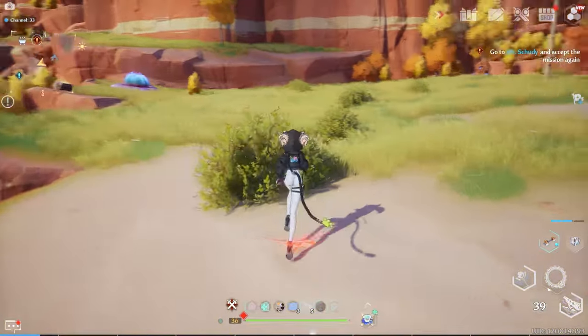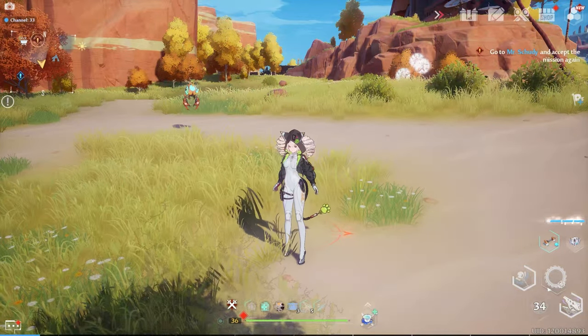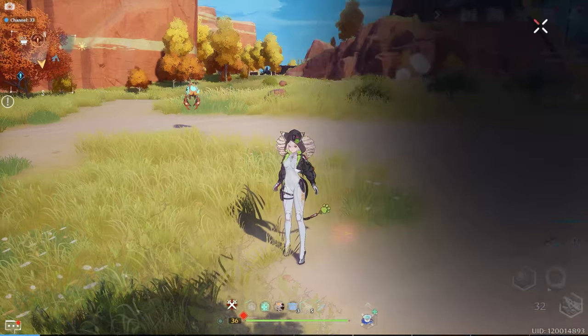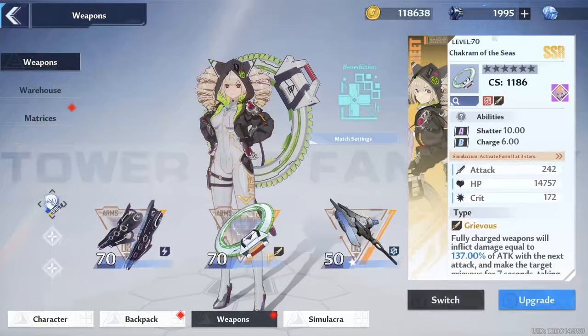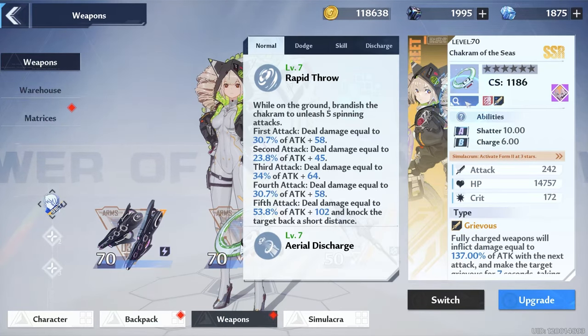So why is dodging so important, you may ask? The reason dodging is important is, yes, of course, avoiding attacks so you don't get hit, but also because every weapon has its own unique dodging ability. So let's take a look at Shiro's Chakram of the Seas, for example.